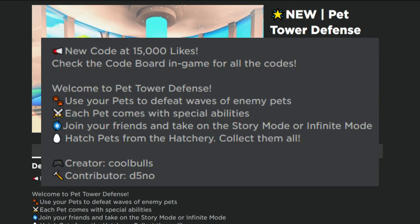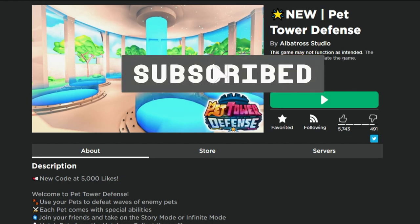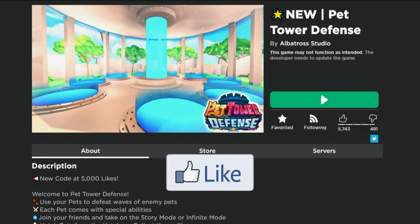Checking out the description, it looks like any other tower defense game but it has pets. You defeat waves of enemies, each pet comes with special abilities, you can join your friends, take on story mode or infinite mode — that sounds pretty cool. And then you hatch pets just like some of the other games. If you are new, don't forget to subscribe and drop a like down below. Let me know in the comments at the end of the video if you want to see more of this game. Let's get into it.